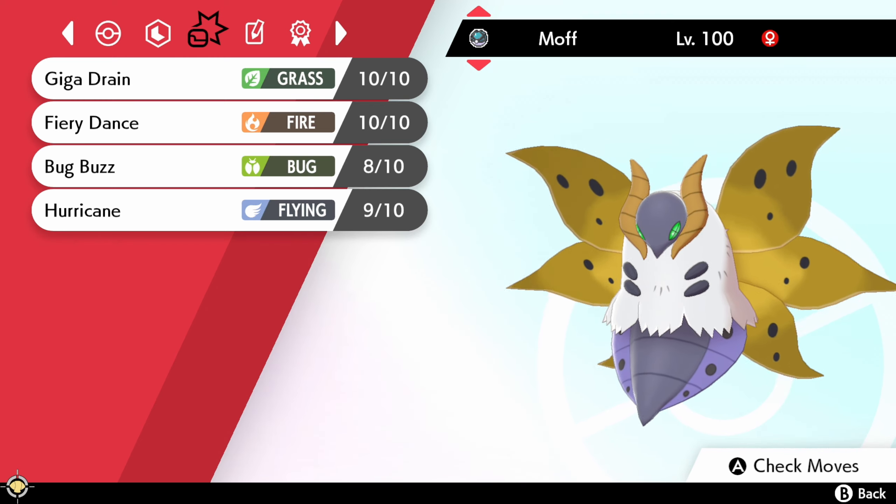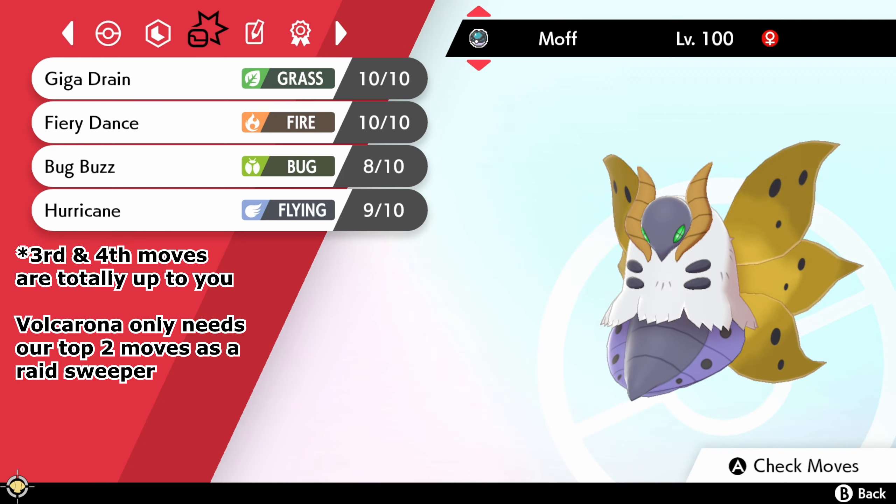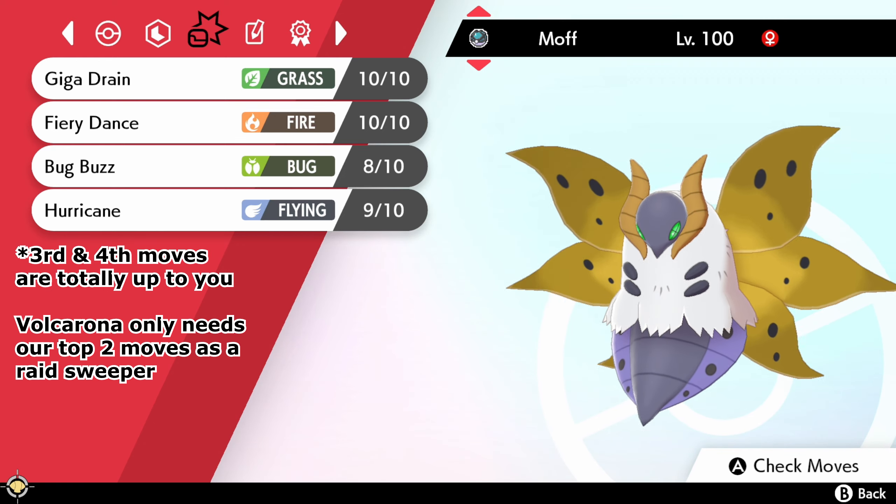The third and fourth moves that you can use on Volcarona are totally up to you. It could be to fill a generalist role or a support role — it's all up to you.